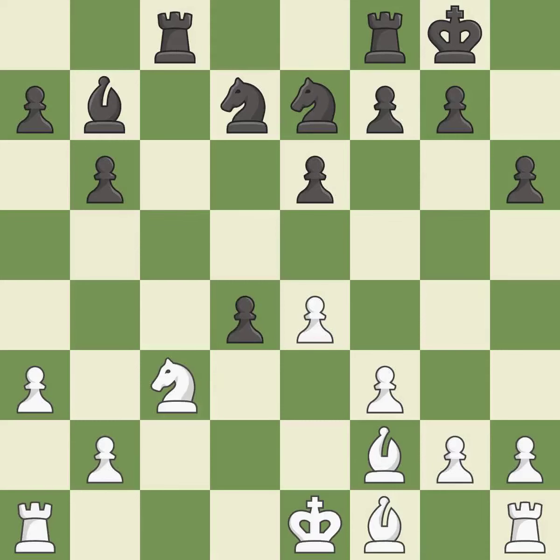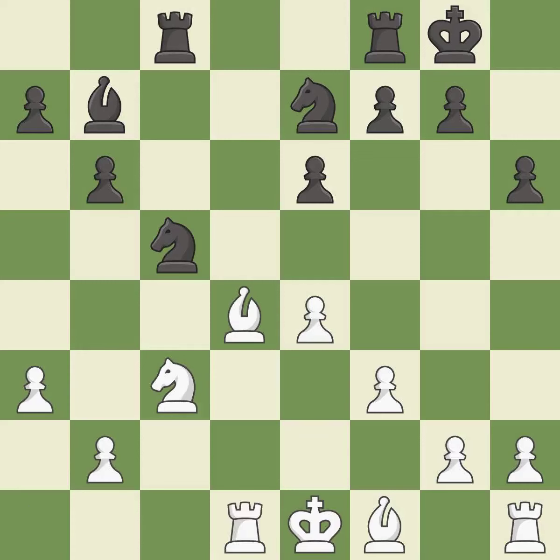This is an equal trade. This is the only move that works — takes back. This threatens to take an open file with the rook. This allows the knight to control more squares. This threatens to prevent castling. The rook is now on an open file, which helps control squares across the board.